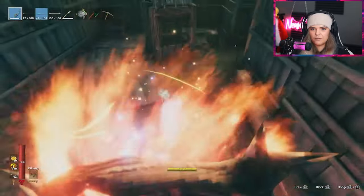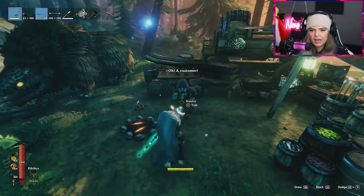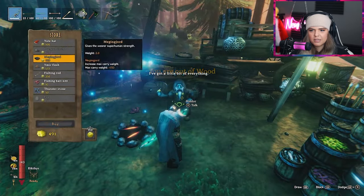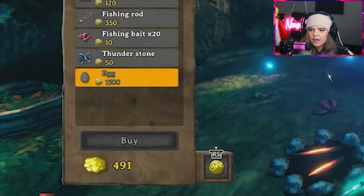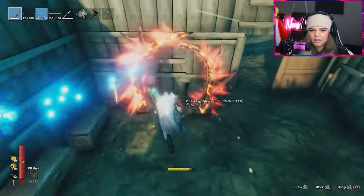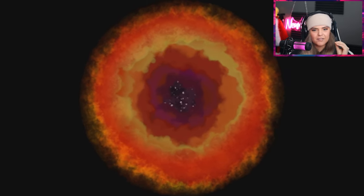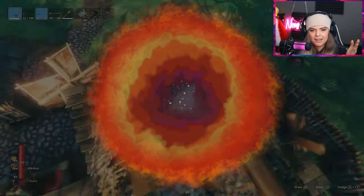Defeating Yagluth for the first time was very difficult in itself. You guys mentioned that Haldor has some stuff for us here — some new stuff since we went to the Mistlands. 1,500 gold for an egg? Damn you, Haldor. I wasn't expecting that. Haldor is taking advantage of his customers, seeing as there's clearly a supply and demand problem.